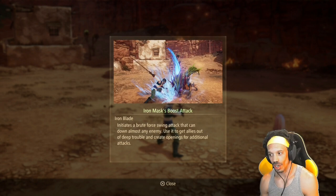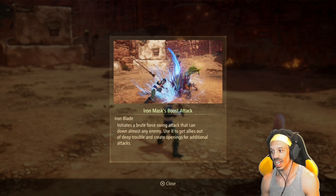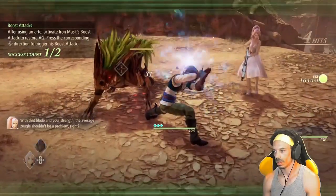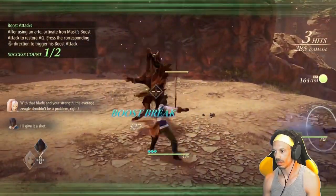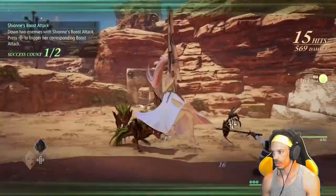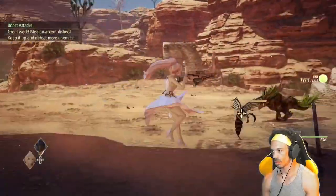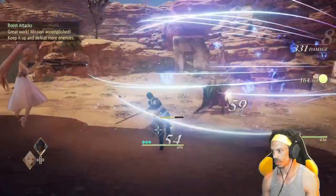Iron Mask's boost attack is the Iron Blade — it initiates a brute force swing that can down almost any enemy, useful to get allies out of trouble and create openings for combos. Shion's boost attack is called Wing Clip — it fires numerous beams of light from the muzzle of Shion's rifle, effective on aerial enemies, temporarily restricting their flight and downing them.